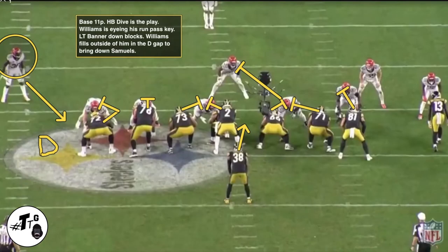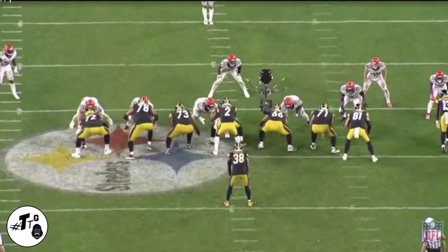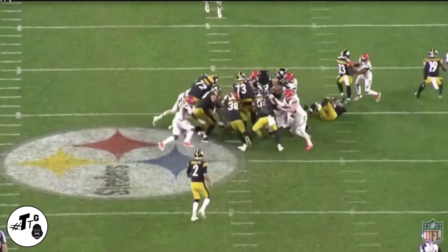Base 11 personnel halfback dive is the play. Williams is eyeing his run-pass key. The left tackle banner down blocks, so Williams feels outside of him — aka the D-gap — to bring down Samuels for a one-yard gain.